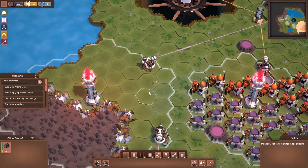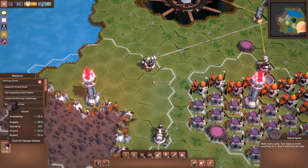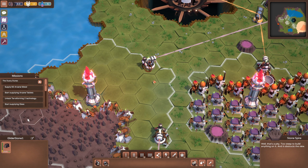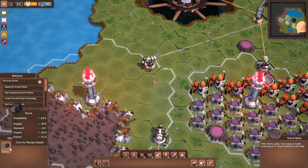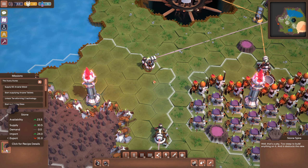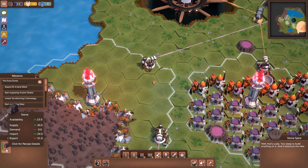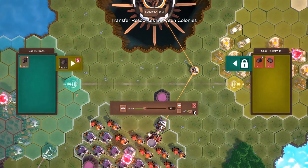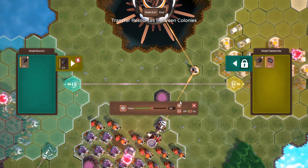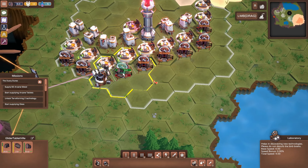Let's see what it says here. Availability is 23, supply is 30. We're importing 24 into Glider Stone and supplying 30 — so we've got 54.5 that we're supplying but only exporting 31. Let's set it to max transfer the maximum possible. That is now sending all the stone across to our town Glider Tabletville, and now these guys should have a surplus.